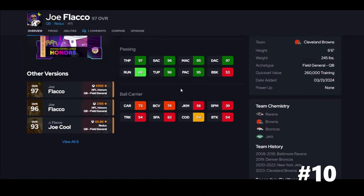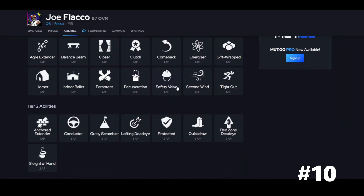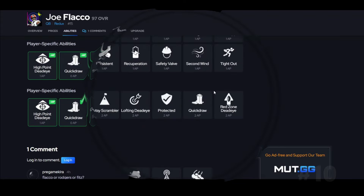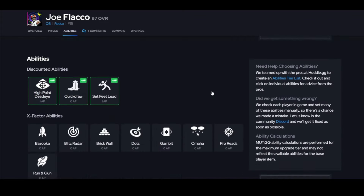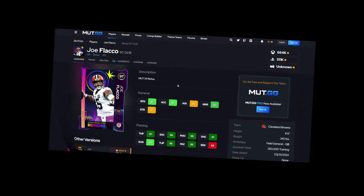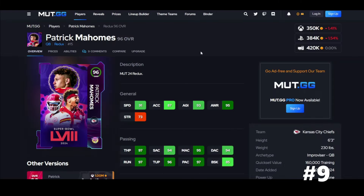Joe Flacco, guys — people are sleeping on him. He's just fine. I threw quite a few touchdowns with this guy myself. Slinger one, not the best but it's doable. Separate leap for one, Quick Draw — guys, don't break the bank for it, it's not worth it. I didn't get a crazy X-factor. Flacco's definitely usable.